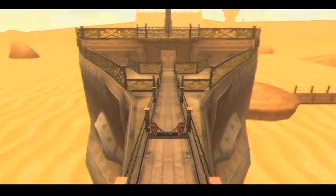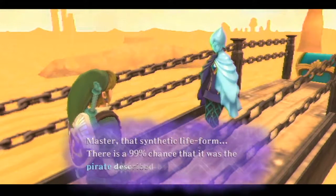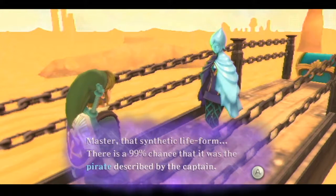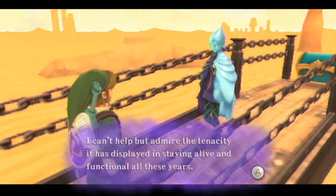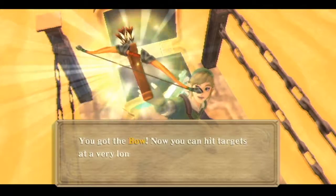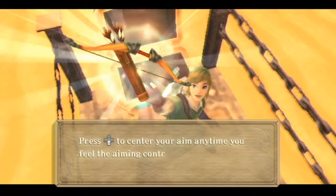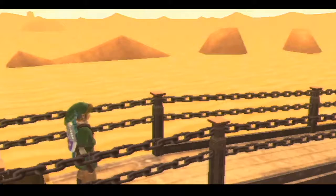You can do that very dramatically. Oh, there we go. Doesn't that barrier look like it's rooted to the ground? I don't understand how that works. Master, that synthetic life form — there is a 99% chance that it was the pirate described by the captain. I can't help but admire the tenacity it has displayed in staying alive and functioning all these years. Well, that's great to know, Fi. Nobody cares. What's in here? You got the bow. Now you can hit targets at a very long range. Arrows also do a lot more damage than Deku Seeds.